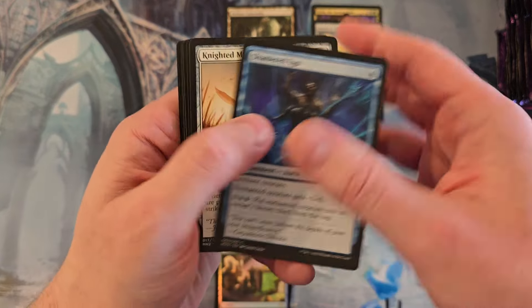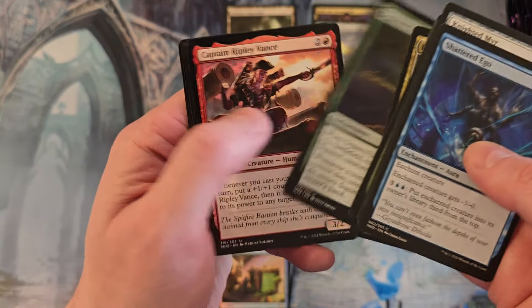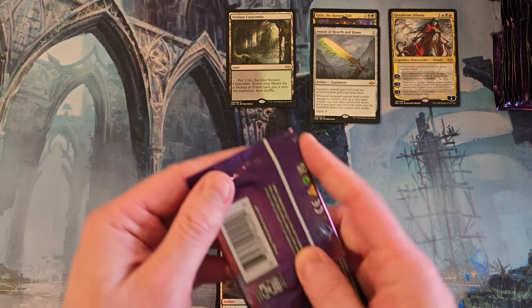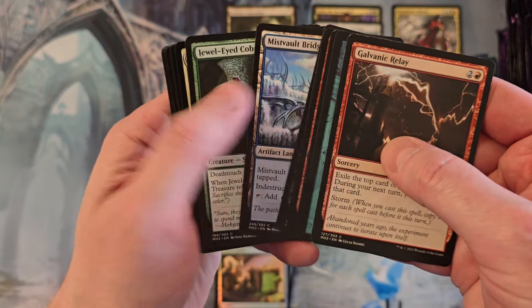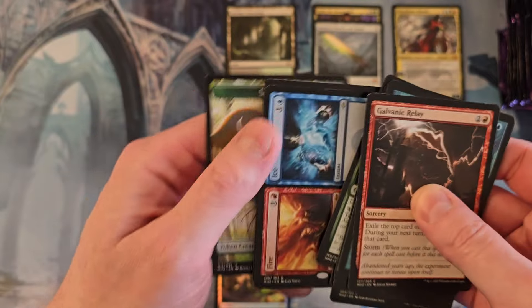This came from the same case as the last one I did, so it's fascinating that my first fetch land once again was a Verdant Catacombs. The mythics are different though.